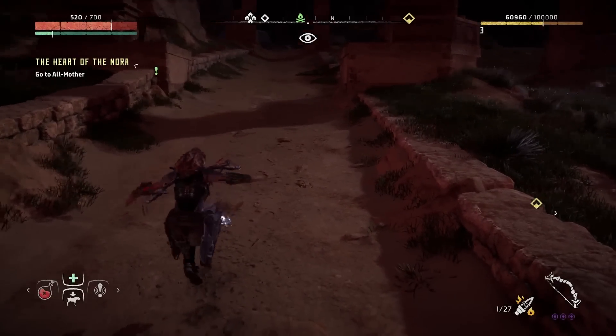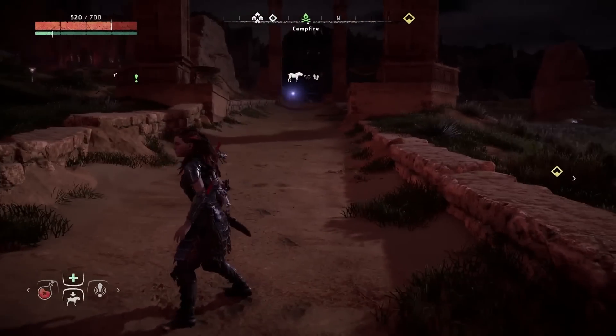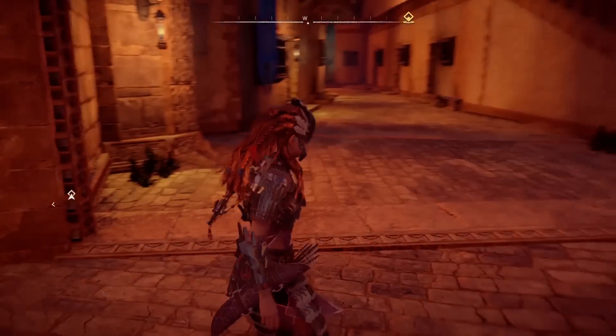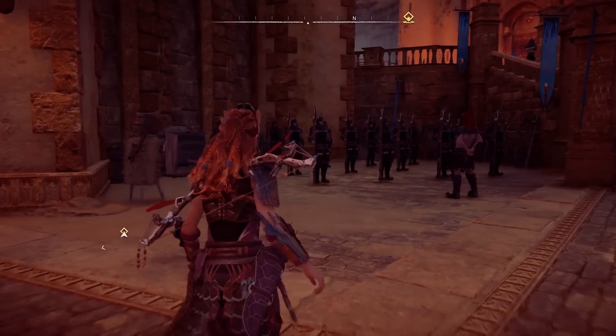The first fix is about the Shadow Starward Adept outfit that got broken. There's a new version of the Shadow Starward Heavy that now has an extra modification slot and also has the feature to travel to Sunfall because you get this disguise — nobody sees that it's Aloy — something you could not do with outfits that are not a Shadow Starward variant.